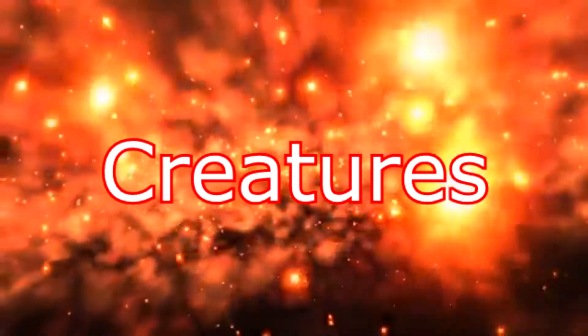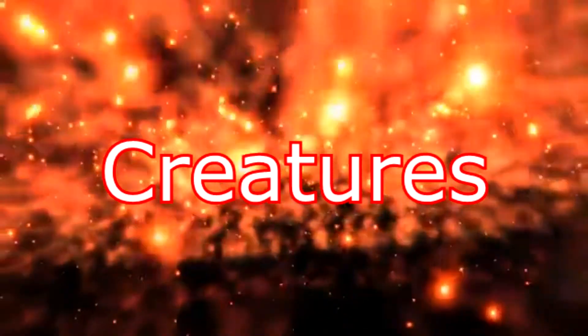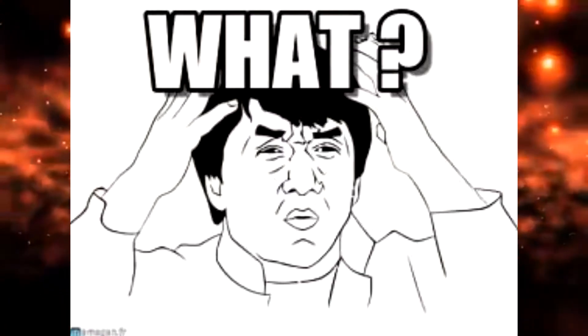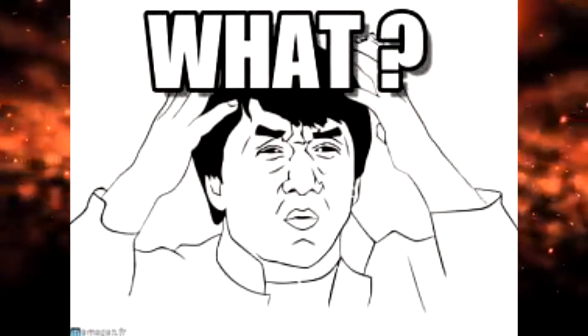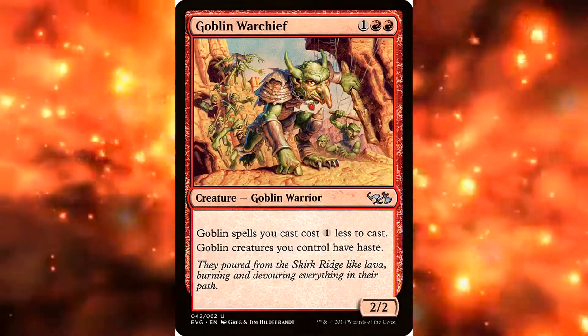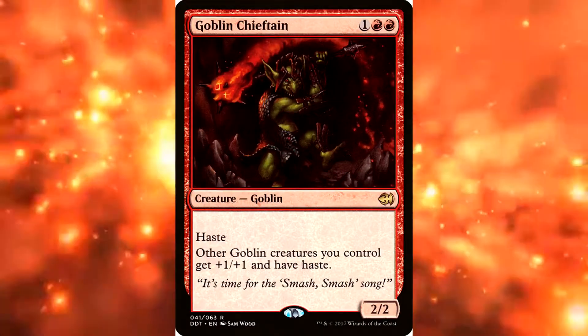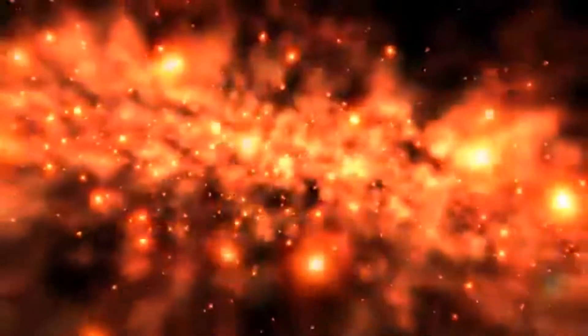Now this deck has fewer creatures than a normal Krenko deck because it is more dependent on the commander itself, not the creatures that you have. However, we use enough creatures to make the deck versatile enough to be able to swarm too. Let's start off with the creatures we have. Obviously we're going to have things like Goblin King, Goblin Warchief, Goblin Chieftain, who buff your creatures so you can swing in for the win. Those are auto includes, but we have some less common creatures included in this deck too.